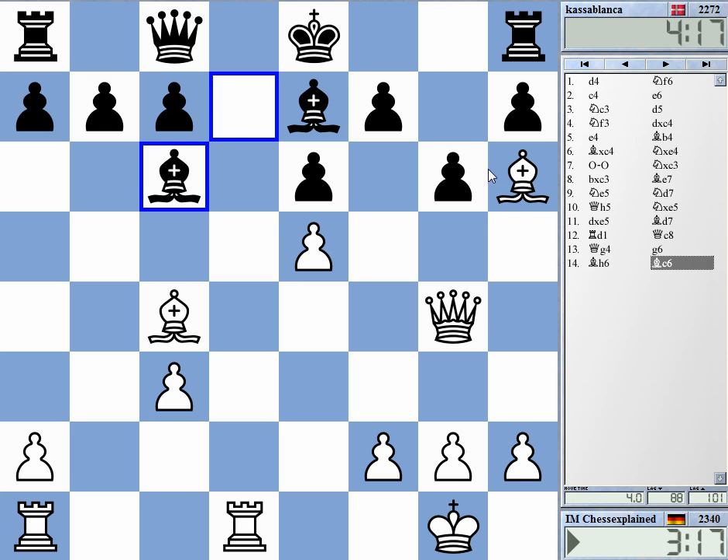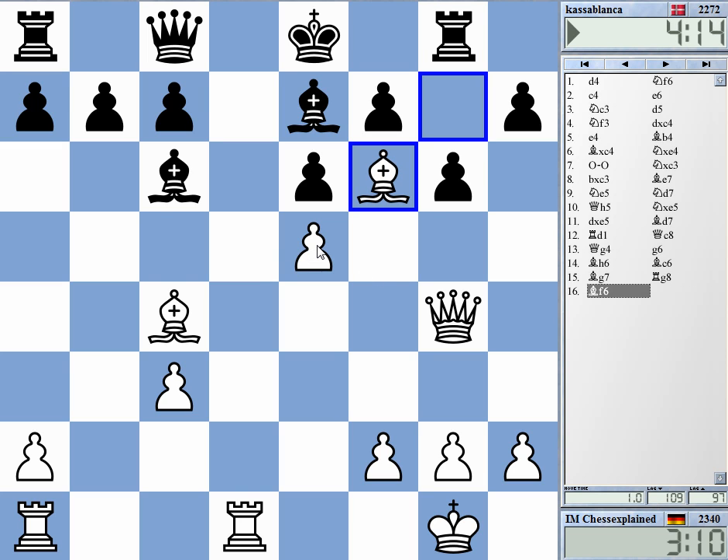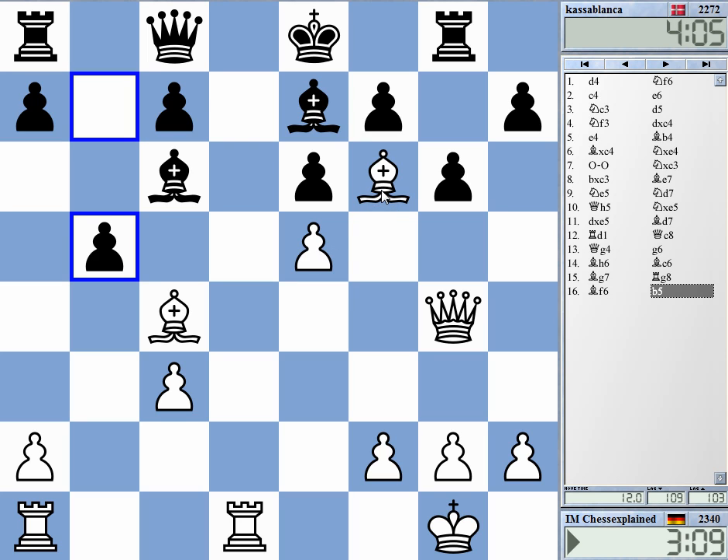Bishop g7, rook g8. I can go to f6 actually. It's very hard to see how black can untangle himself. Maybe you can take and play e5.